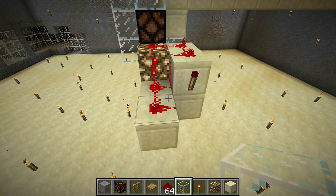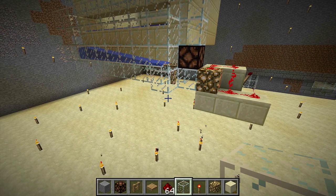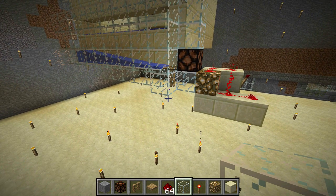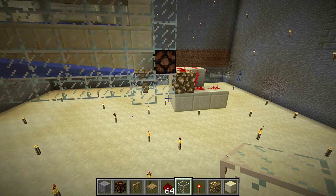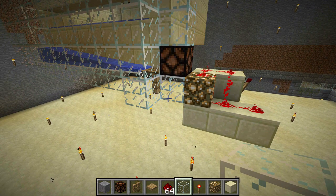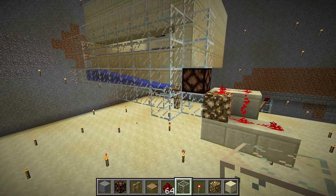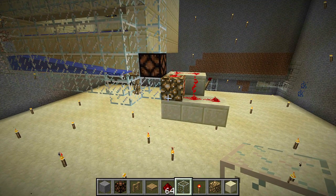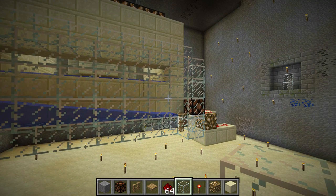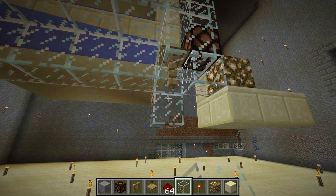Before we go any further, I should stress that any building in this machine needs to be on a material that cannot be infected by silverfish. These guys are persistent - they will get into things you didn't think they would, they will escape. At some point during your build they'll get out and into your blocks. If your blocks have redstone on them, when you summon the silverfish out to kill them, that's going to mess up your wiring and your machine is going to stop working. My material of choice is sandstone blocks and glass, but your mileage may vary.